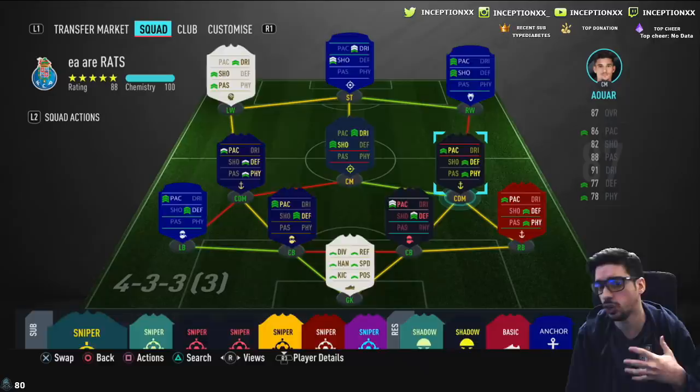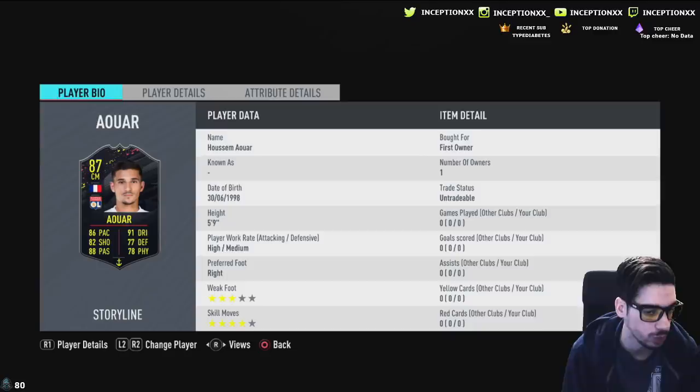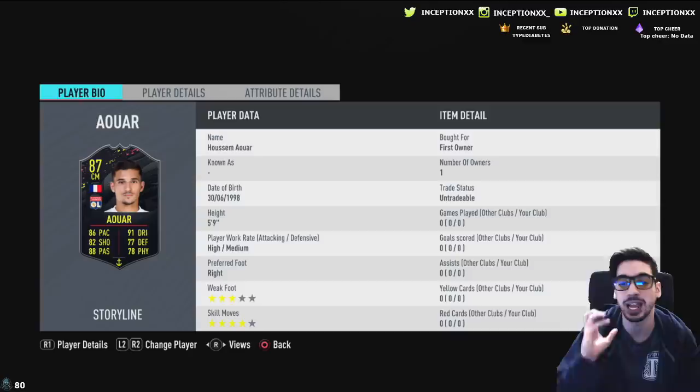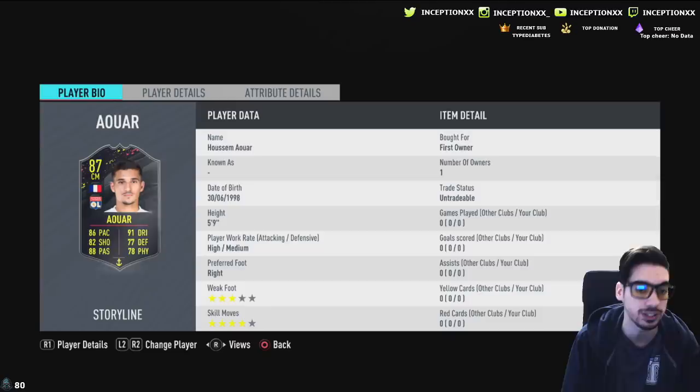Alwar is a type of player where his rare gold card was one of those really cheap options to have in the beginning of the year. With Alwar's card we're looking at someone who is 5'9 with high-medium work rates, 3-star weak foot, and 4-star skill moves. Right off the bat, if you're going to be using this card on your team, I highly recommend using him as your right center defensive mid. I wish he had the 4-star weak foot — it'd be crazy — but unfortunately he doesn't.